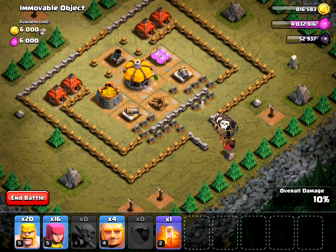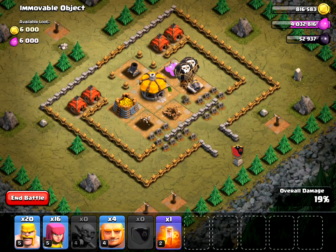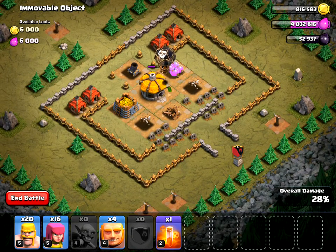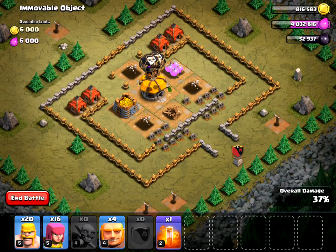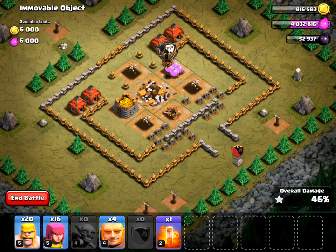Now I'm going to send in my balloons. I have max level balloons from my clan — that's one of the advantages of being in a clan, you can request troops that you are not able to produce yourself. I'm able to produce level five balloons, but these are level six balloons. As you can see, these balloons are going around without any air defenses to stop them and just taking all the buildings out.